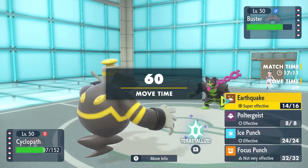Of course, Landorus can just freely set them back up. Now I'm intimidated and not the hardest-hitting fella, so I can't stay in and attack. I imagine this thing either wants to set the Stealth Rock back up, go for Earthquake, or U-turn. I decide my best option is to bring in Oricorio.